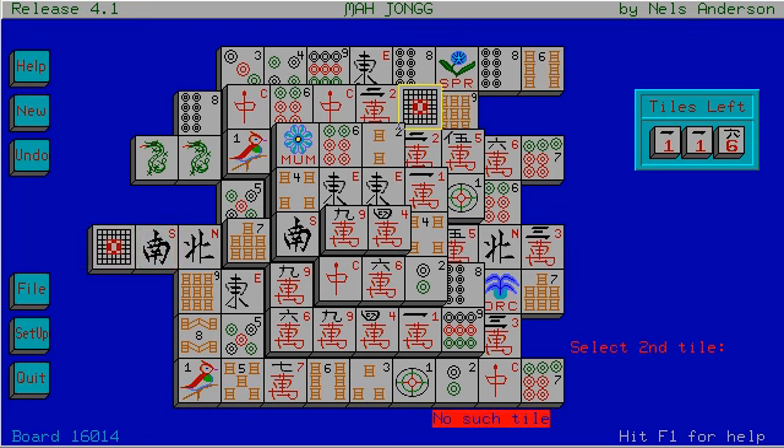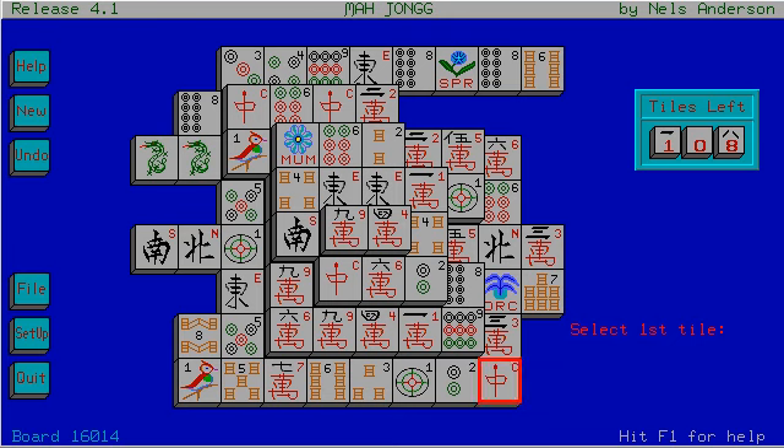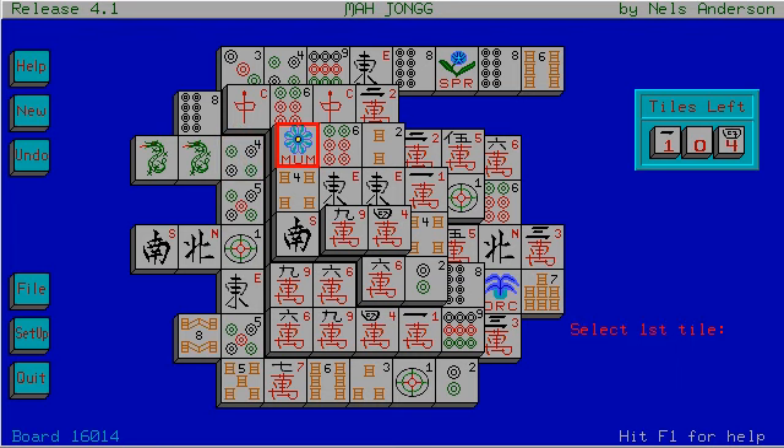This is a dragon grid thing. So we have the six bamboo bundle things — I can't get rid of that one. We have seven dots. Dragon symbol, got you. This is not looking too bad. So I cannot click on these tiles that are in the middle because they're blocked by the tiles on the edge. And obviously I cannot click on the tiles beneath the tiles that are on top.